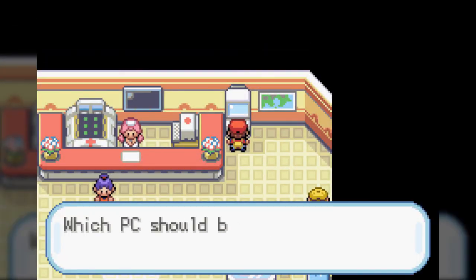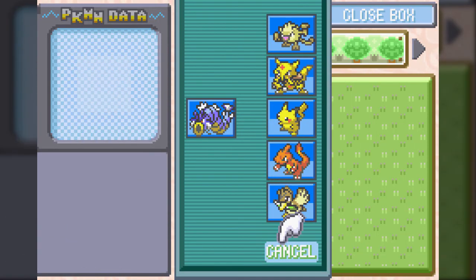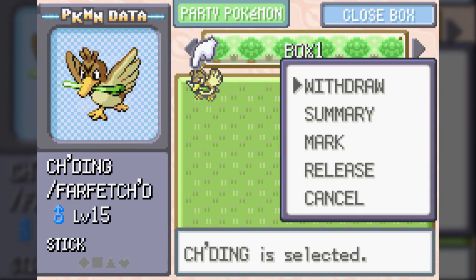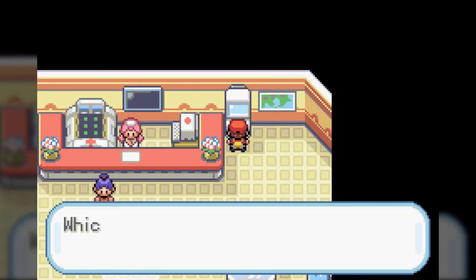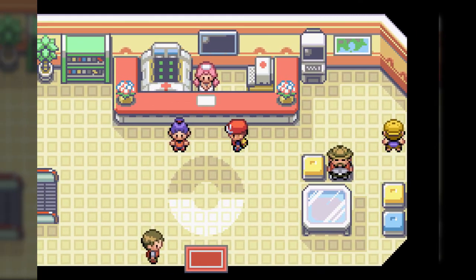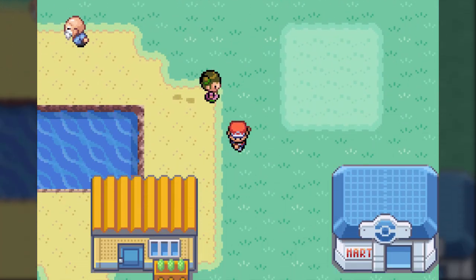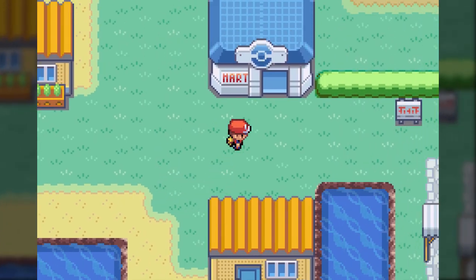With that, let me show you how to finally use Bill's PC. We can go on in and we can withdraw or deposit Pokemon. I am going to deposit the Farfetch'd for right now and get it out again early next part. You can just take any Pokemon you want in and out of the boxes. They don't gain experience points while they're in there, but it's useful just for party organization, as well as completing your Pokedex.